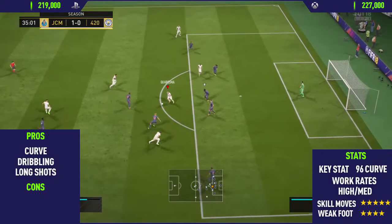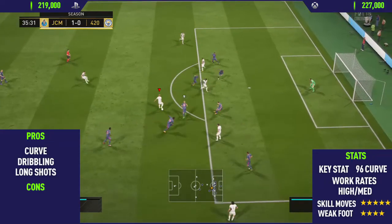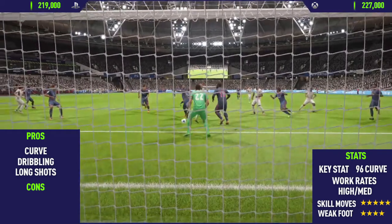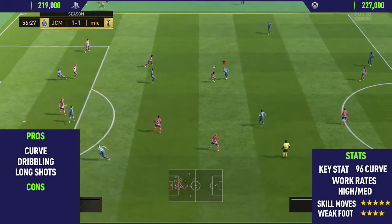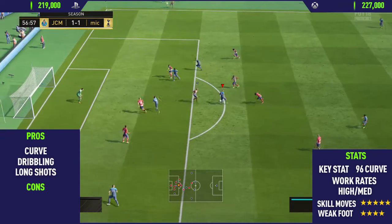Getting back to the review — if you want to get SBC Charisma, he will set you back around 120,000 coins on both consoles. Once you get all the packs back, you usually get around 150,000 coins worth of packs. So if he costs you around 200,000 to 220,000 coins, you're really only spending about 80,000 coins on this card, which isn't too bad for an 86-rated SBC card.